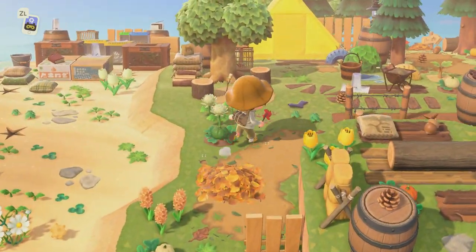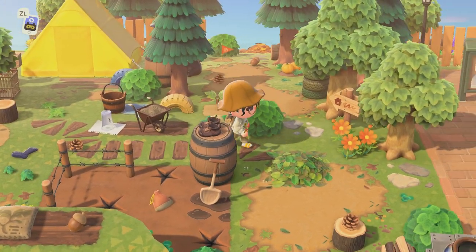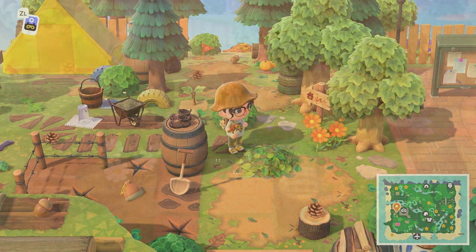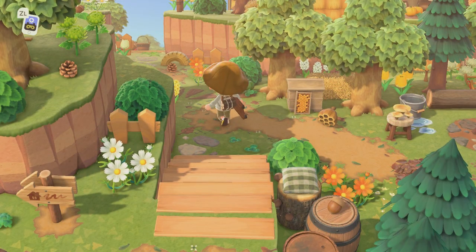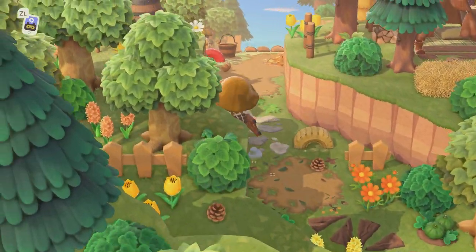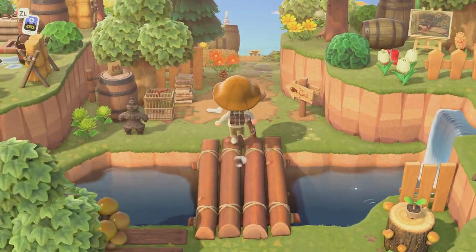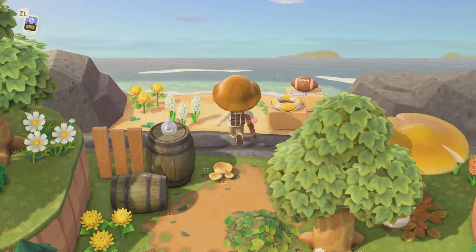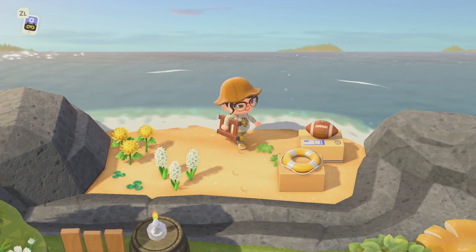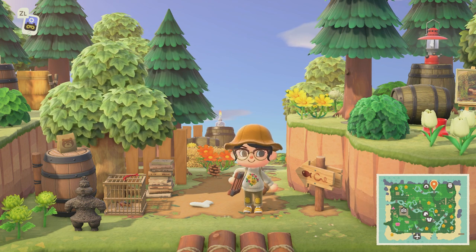We make our way back over here to the tent, so I think we've seen everything. We did not see her secret beach — let's go check that out. I like her little narrow pathway through here, just leading right over here to her secret beach. Very cute.